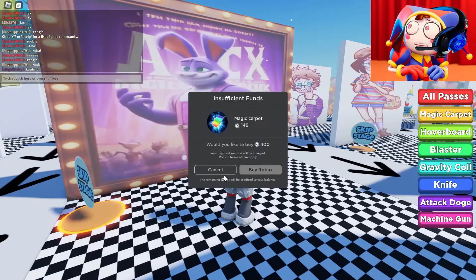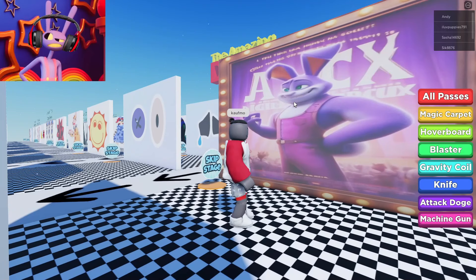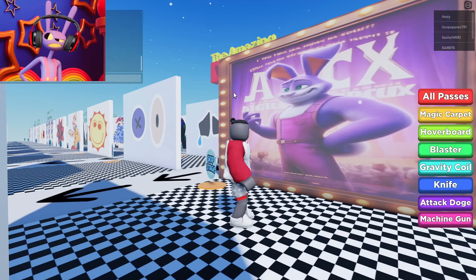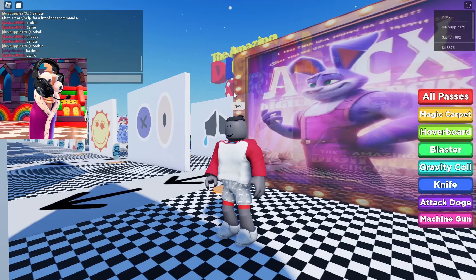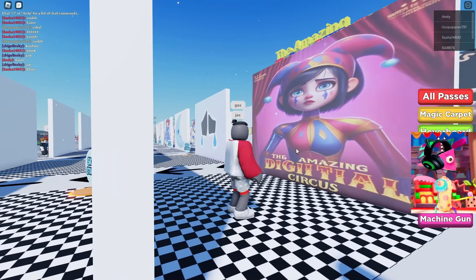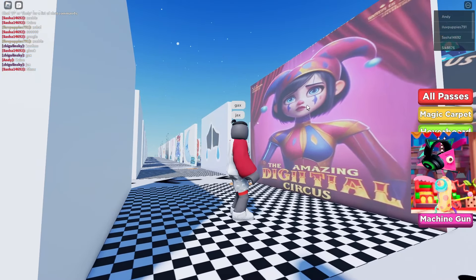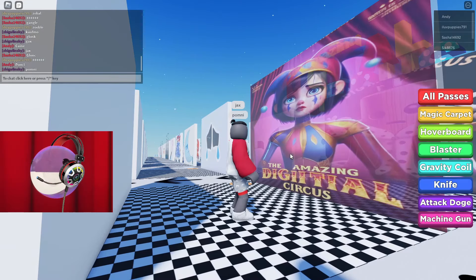Purple bunny? I don't even know who could be depicted here. Do you guys know the purple rabbits from our cartoon? There are no purple rabbits in our circus — we only have purple bunnies. Guys, this is a poster with my picture. By the way, I'm pretty muscular here. You talk so enthusiastically that you even forgot to write your name correctly. Let's move on to the next poster. She really looks a lot like herself in real life. Just look at how beautifully they portrayed her. It's Pomni! This was the correct answer.